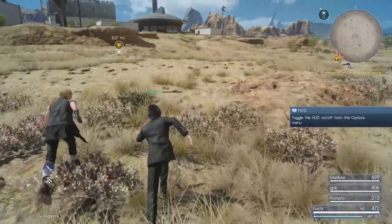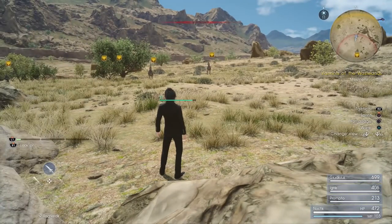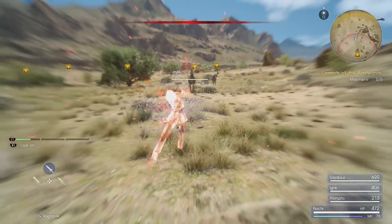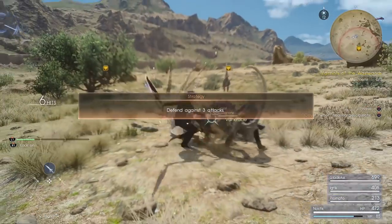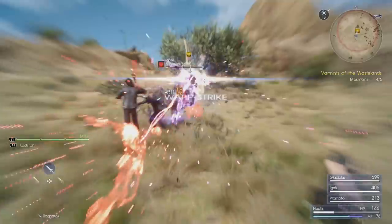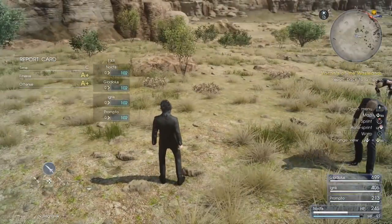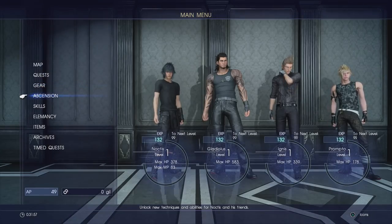Once those enemies are killed, select the next hunt - the Varmint of the Wastelands. This is a slightly higher-level hunt that will take a few minutes, but with your powerful equipment it shouldn't be too challenging. Just follow the map to the location. One important note about defending: you hold the defend key - on PlayStation that's the Square button - you hold it down to defend. Don't just click it.